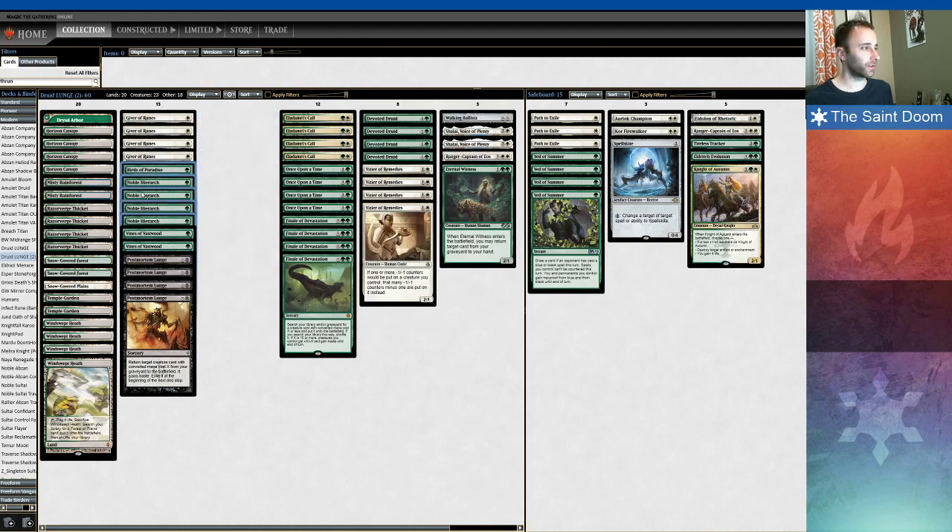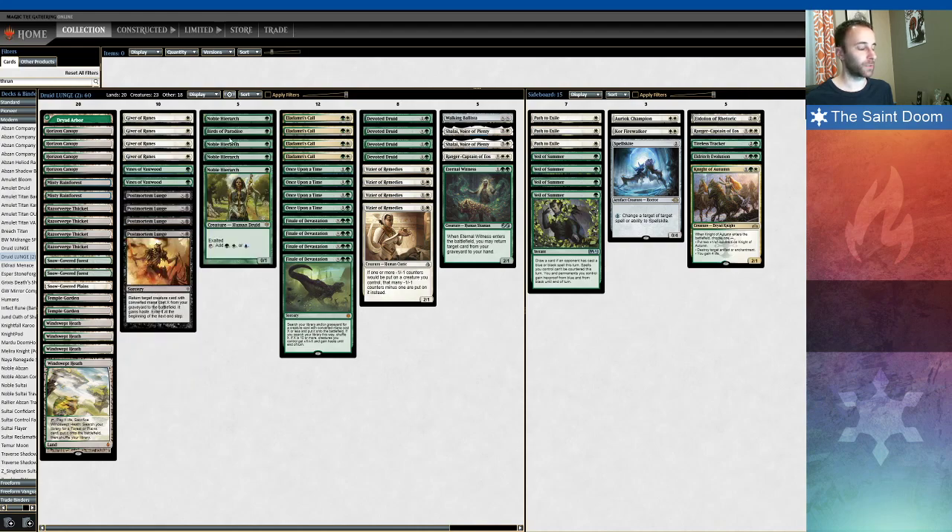Other cards here — you're looking at mana dorks, which make it more efficient for you to get to an extra white source, for example for Eldamri's Call, an extra white source if you're trying to combo with Shalai, or maybe you're stuck on one land, or your other land is a Dryad Arbor. Mana dorks are very strong in this deck, especially since you can use Once Upon a Time to grab a dork off a one-land hand and kind of go off from there.